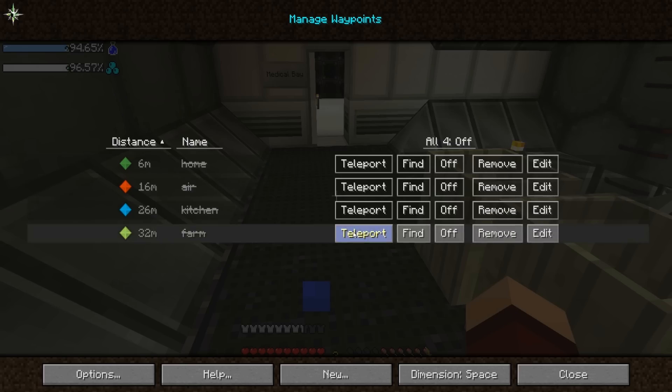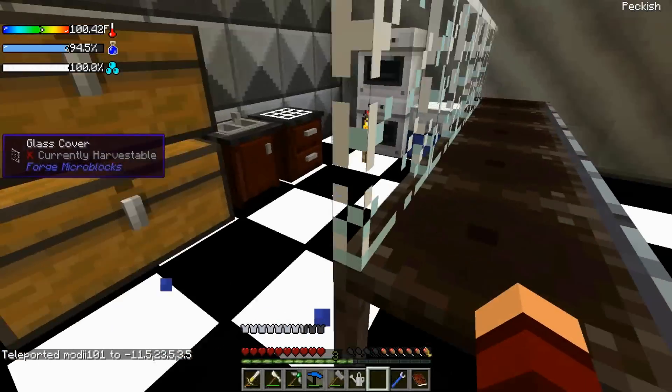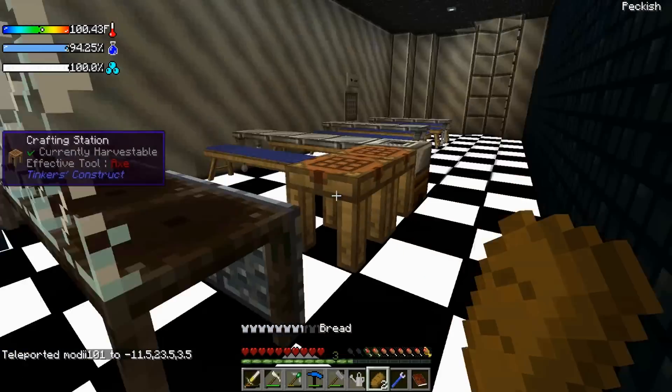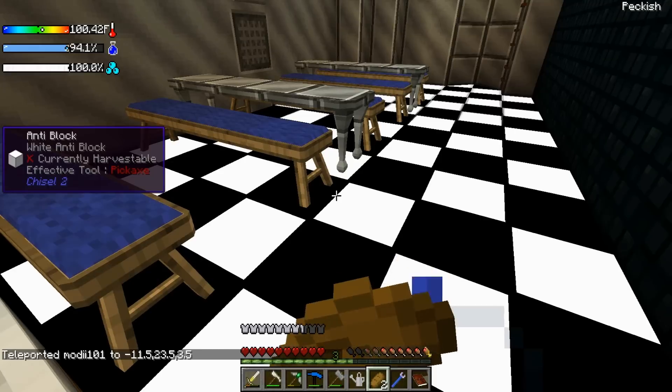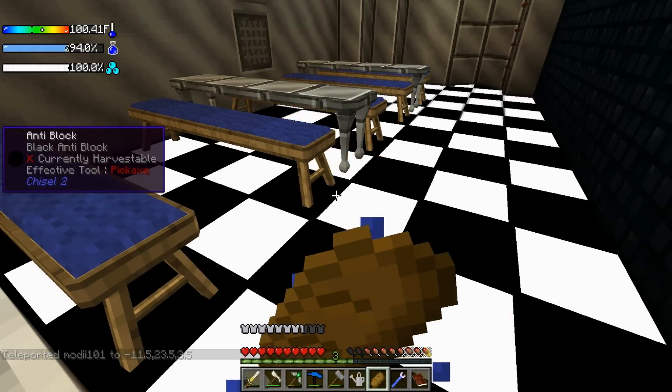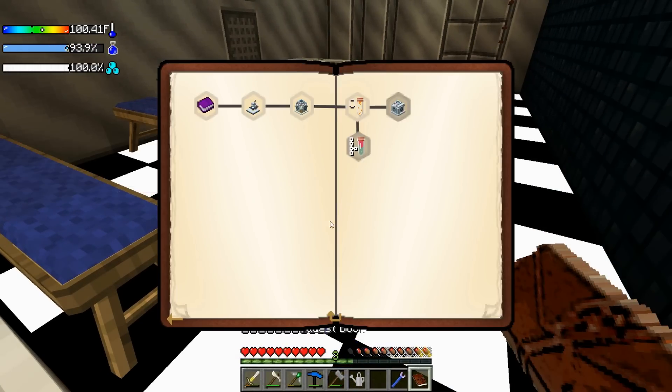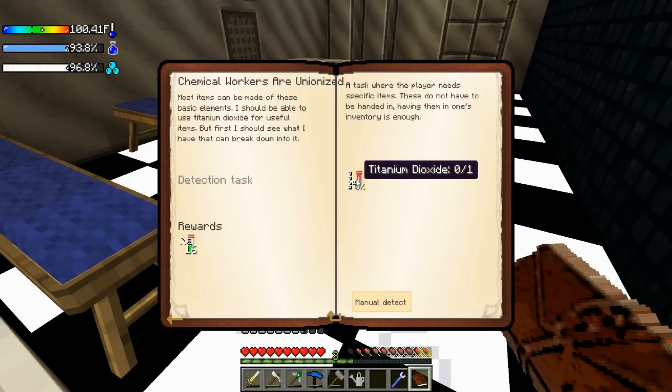I want to go to the kitchen for two reasons: one, I want to see if there is some food we can eat. Let's go ahead and eat some bread and we'll stand right over here and start cooling down as we look through our book.